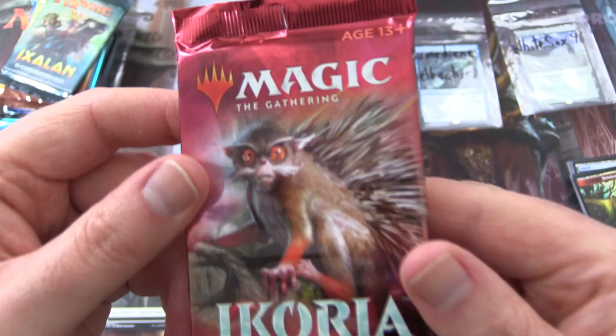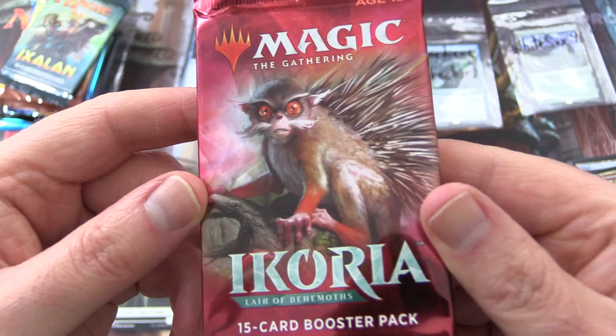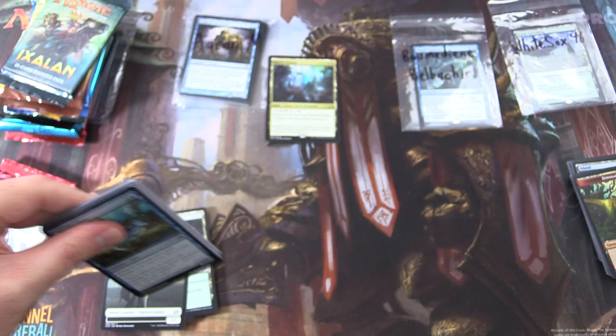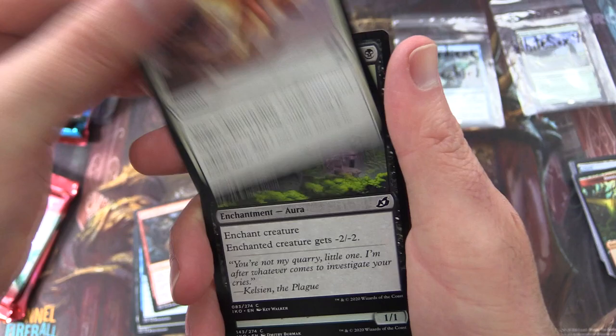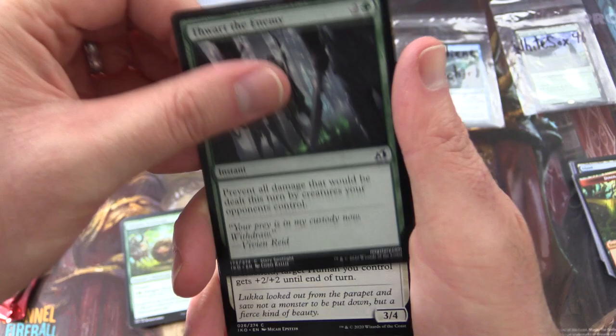Second pack opens with the Prickly Marmoset. Look into his eyes — what do you see? I just realised, is he wearing red leg socks? That could be a thing on the plane of Ikoria — leave a note in the comments if you believe that. Thieving Otter — bring back my man purse, sir. Go for Blood, Spontaneous Flight, Dead Weight, Almighty Brushwagg — he's taunting me now, I tell you.